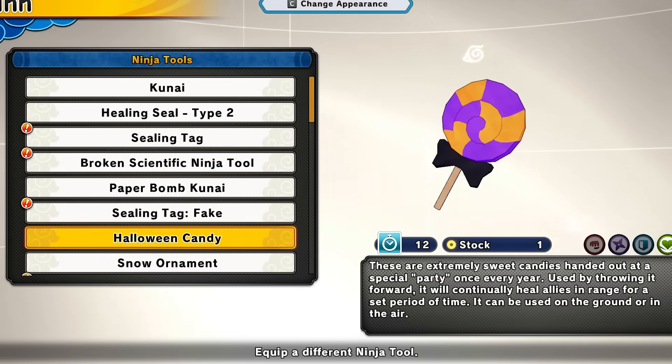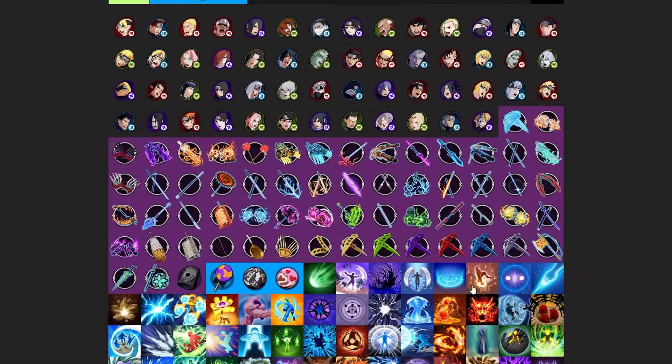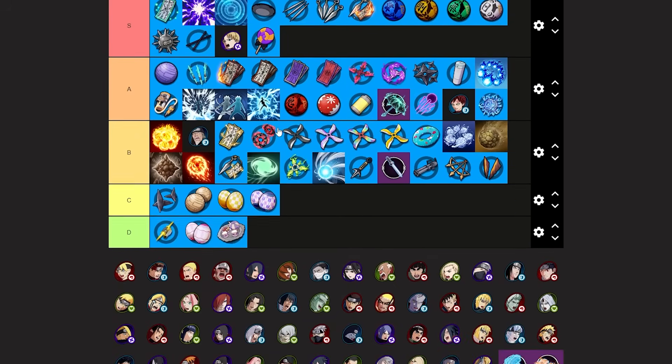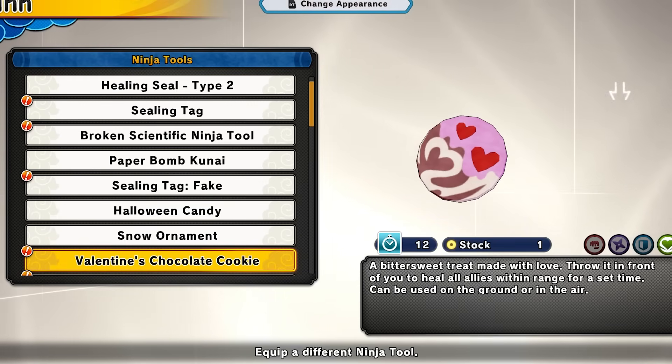Next we have the halloween candy. This will heal you over time — a little bit of healing. I wouldn't say it's better than the healing tag but it's a decent option. Halloween candy is going at low A tier for the healer class.